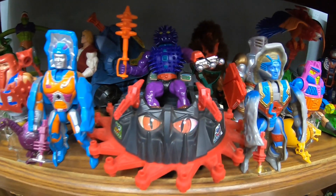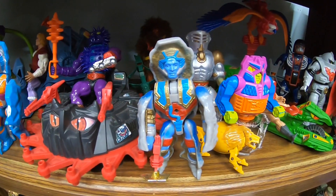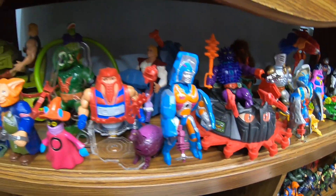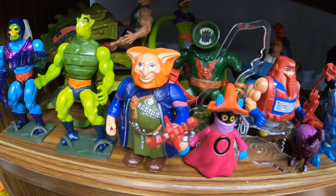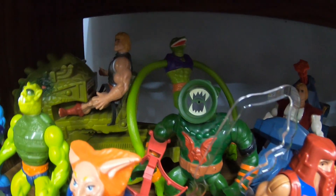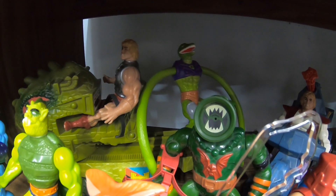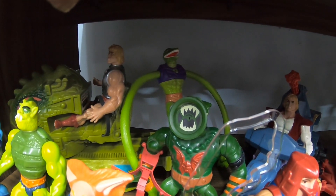Flanking Spikor are both of the Rock Men — Stonedar and Rokkon right there. Some potential ones. Looking down here, there's Gwildor, the third movie figure — another one we haven't seen or heard about. None of the movie figures have been mentioned. And then hiding out back there is Squeeze, one of the others — I think the last Snake Man. There's a potential one too.